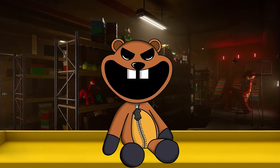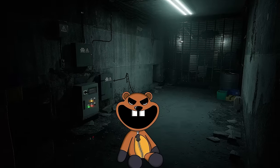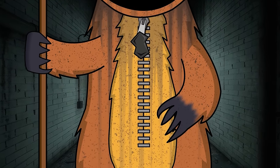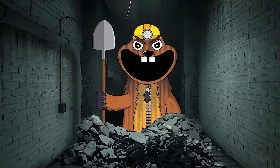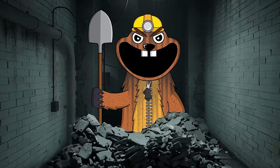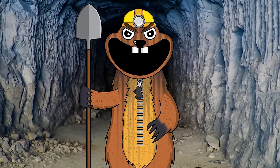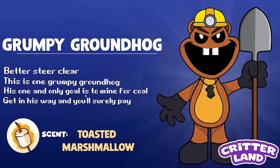The next forgotten critter character is called Grumpy Groundhog. This grumpy little guy's official backstory is that he's a coal miner who works underground and isn't too happy about it. Day after day he digs underground mining for all the coal he can — even his emblem is a piece of coal. He'd always be covered in dirt and coal dust from his hard day's work, but that's the way he liked it. There was no one to bother him whilst he was underground — just him and the coal. The only time he was grumpy was when he had to talk to others, so underground is where he stayed. He dug so much that eventually something awful happened to poor Grumpy, and ever since this tragic accident, he was never the same. Grumpy Groundhog: better steer clear. His one and only goal is to mine for coal — get in his way and you'll surely pay. Scent: toasted marshmallow.